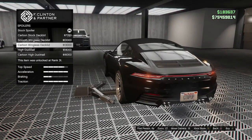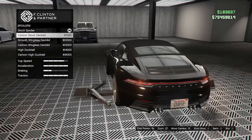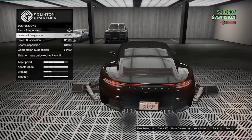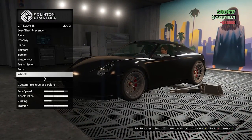This week's vehicle discounts include: 25% off the Annis DD, 55% off the HVY Insurgent, 25% off the TM-02 Khanjali, 40% off the Rhino Tank, 40% off the Anti-Aircraft Trailer, 30% off the Overflood Umgram, and 40% off the Fister Neon.